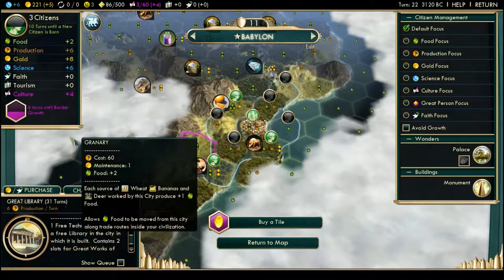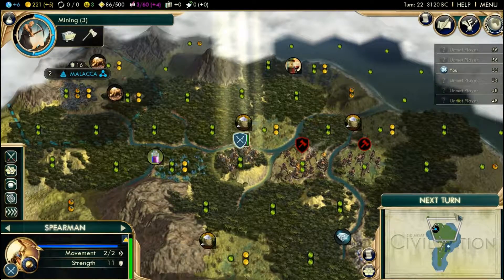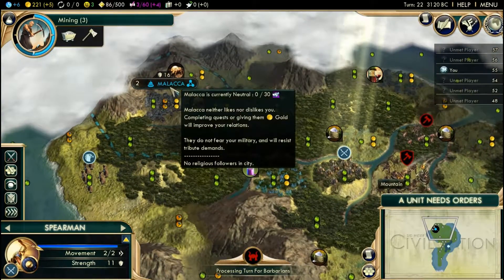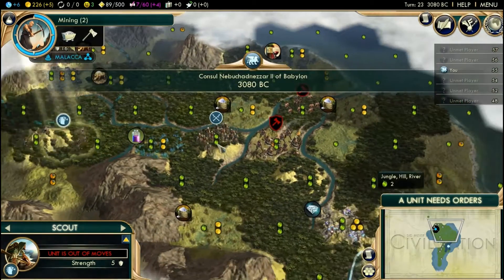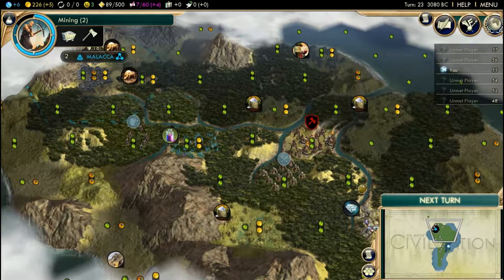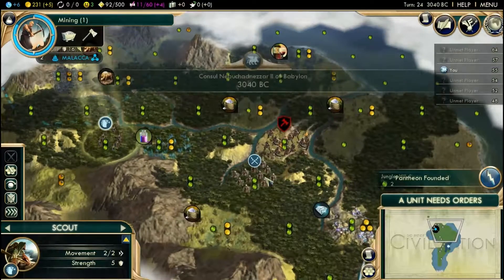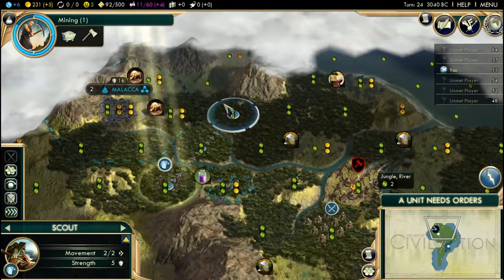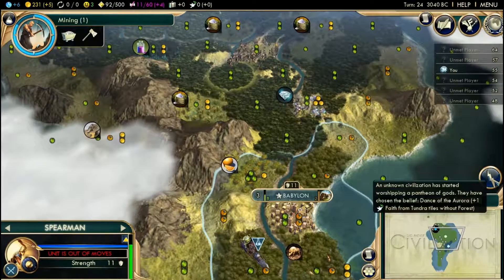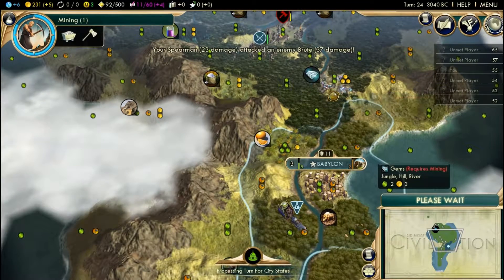I have gotten so many ancient ruins and almost none of them have been useful - I got like a map early on and now I got a barbarian encampment. The technology was certainly very good, but not the others. Plus one production in every city - that's good early on. And plus five percent when constructing buildings, which I'm going to be doing a lot. Wonders, units, and buildings are the three categories. Malacca, you're about 3,000 miles too far east. Somebody already has a Pantheon - that's quite quick. I wonder if it's a civilization that has some bonus to faith production.